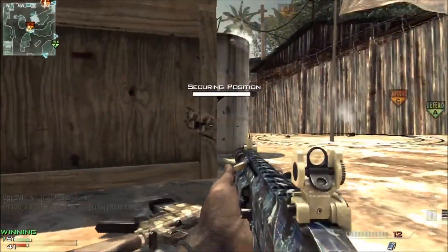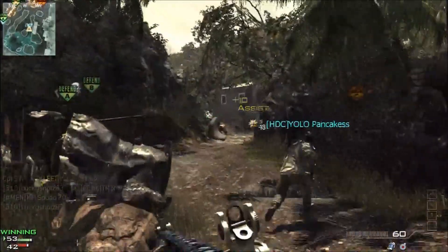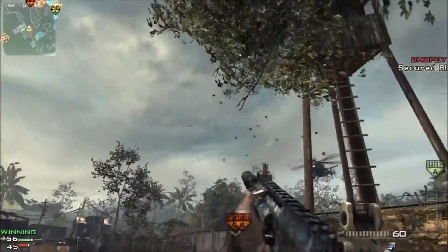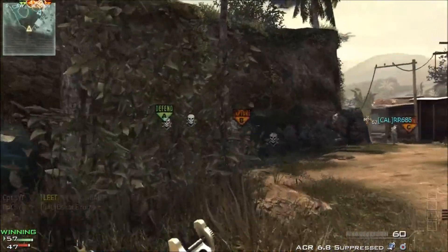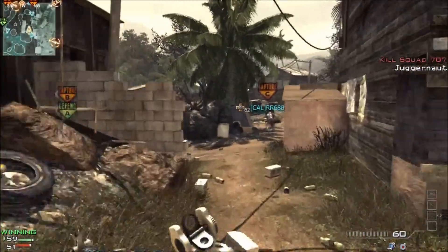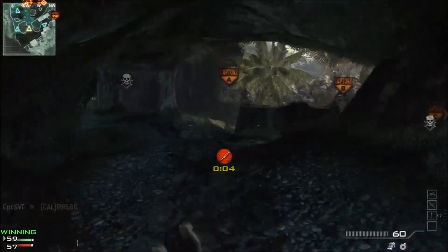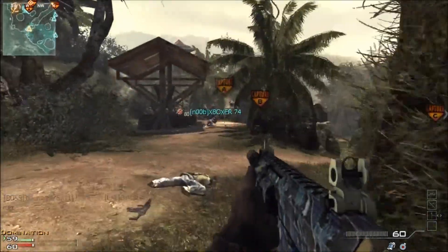For ratings, I rate each weapon in four categories: power, accuracy and reliability, movement — which is how your movement is while wielding the weapon — and first strike, which indicates whether you can beat someone in an unexpected head-to-head encounter. Each section is rated from one to five, for a total possible score of 20 points.